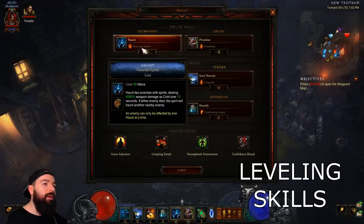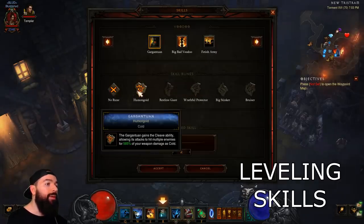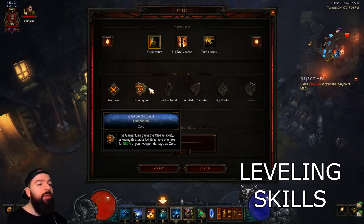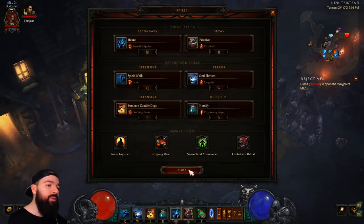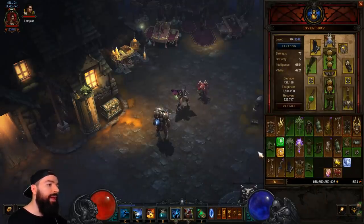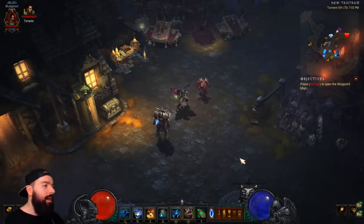While leveling up, I would focus on Haunt, use your Zombie Dogs, and use the Gargantuan with the Humongoid rune — it's a really good rune and you get it first, with a nice 585 damage cleave. Spirit Walk is good for movement. Basically, use your pets to level and focus on Haunt if you can. If you happen to get a good drop while leveling — like a Carnival — then focus on fetishes; if you get a Firebat staff, then use Firebats. Just focus on whatever drops you get. If you get no drops, it's just pets and Haunt.